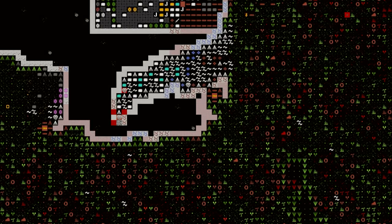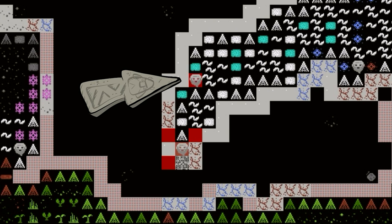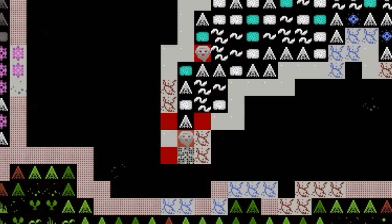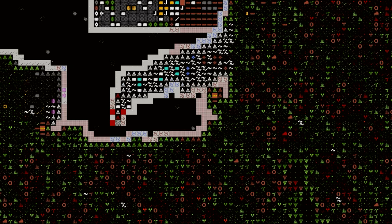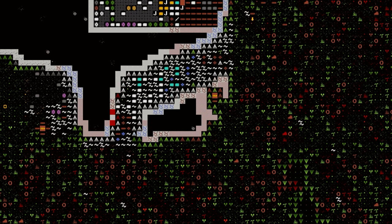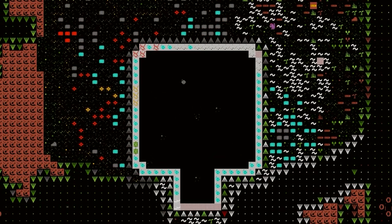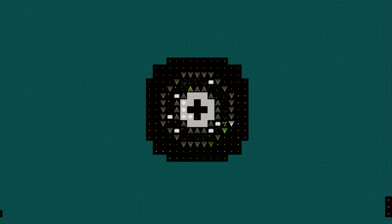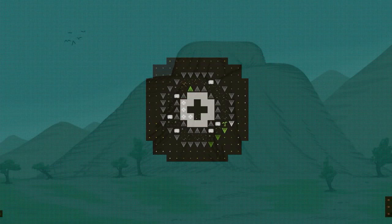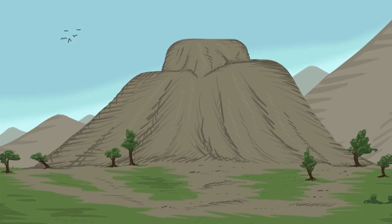We just had a cave-in on the surface here. I'm not sure what happened exactly, but we already have a dead dwarf and our expedition leader is severely wounded — multiple broken bones, that sort of stuff. Not great. Not too much time has gone by. It's currently late autumn and we are doing a little bit of mining here on the surface. There was a big mound of stone here that we're now kind of forming into a fortress — kind of a big pyramid slash ziggurat sort of a deal. Five Z-levels tall currently.